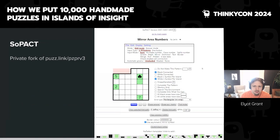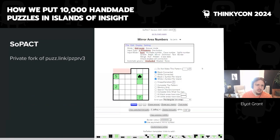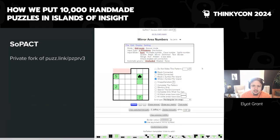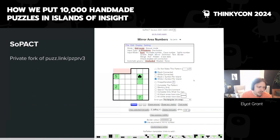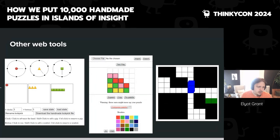This is a screenshot of the tool we use to edit logic grids — we call it SoPACT, which stands for Sophia Puzzle Authoring and Curation Tool. It's a private fork of the MIT-licensed PuzzleLib PZ-PR-V3 repo, which is free to use as a starting point. It has all the rules of the game in there. You can make a grid, test a grid, record the solution, time solutions. All the most commonly used 'no pattern' templates are at the bottom so you can just click them rather than enter them manually. We did everything we could to make this as simple and straightforward as possible for anyone editing or designing a puzzle.